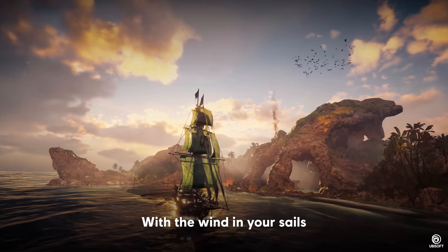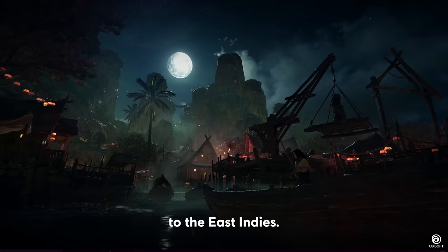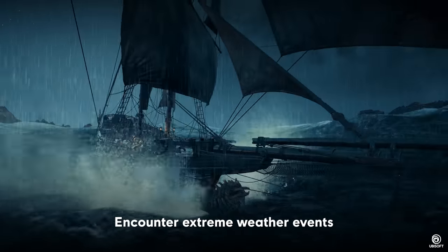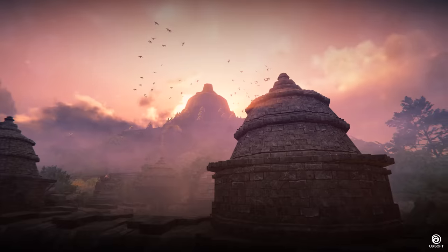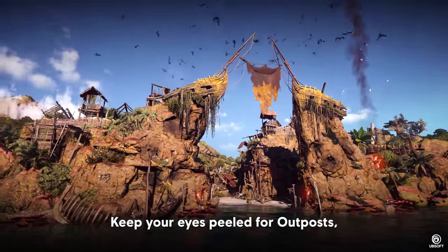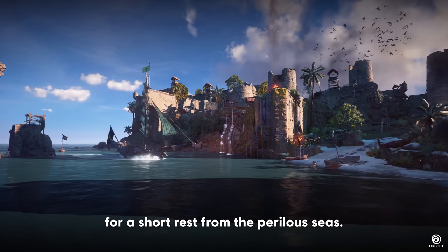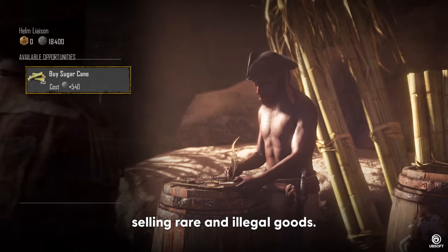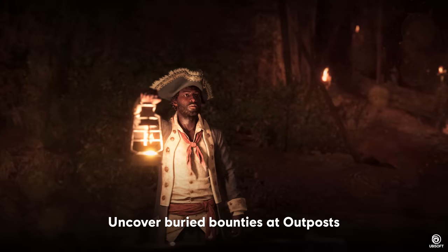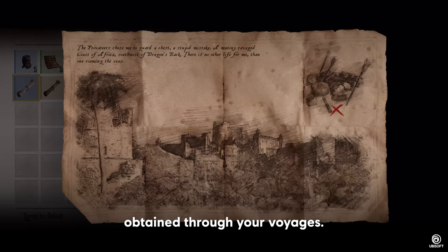With the wind in your sails, journey to the furthest reaches of the Indian Ocean, from the coast of Africa to the East Indies. Encounter extreme weather events like violent storms and monstrous rogue waves. Keep your eyes peeled for outposts, which are safe spots where you'll be able to dock your ship for a short rest from the perilous seas. Here, you can trade with traveling merchants and clandestine smugglers selling rare and illegal goods. Uncover buried bounties at outposts as you decipher treasure maps obtained through your voyages.